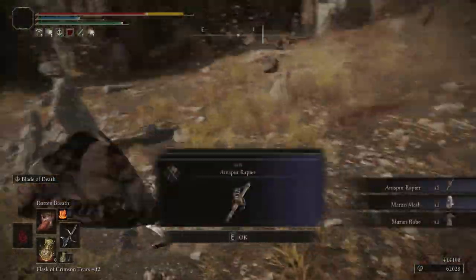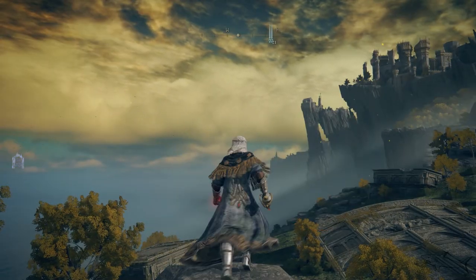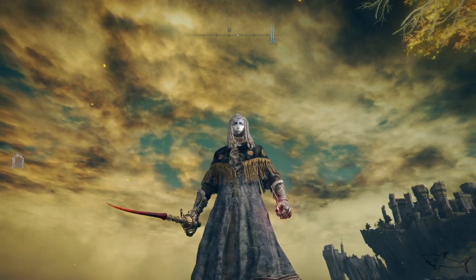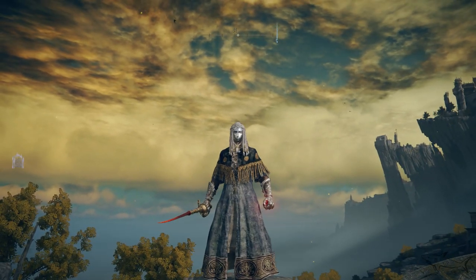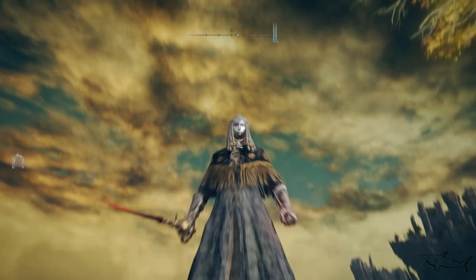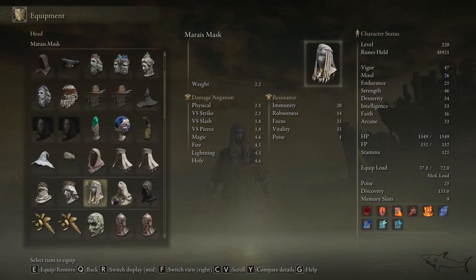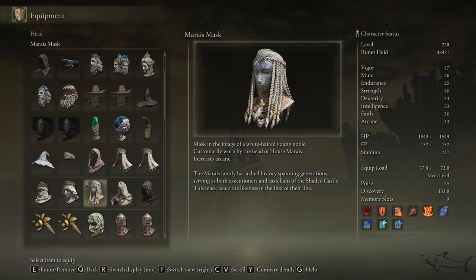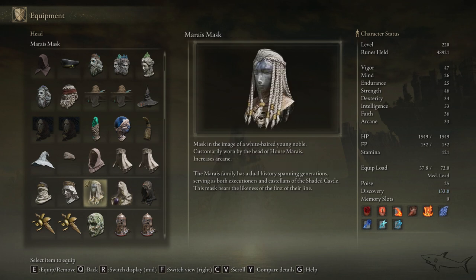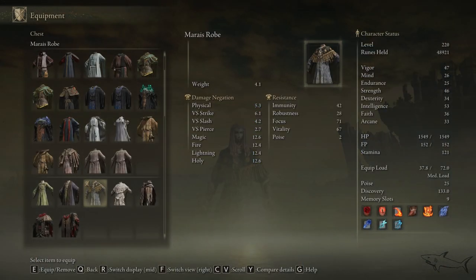I'm in New Game Plus so for me it was a piece of cake to defeat this one. Now these three items you're gonna get, but we are here to discuss the mask and the armor. The armor looks pretty nice, it has a nice texture. But the mask is probably my favorite — even though it's a girl mask, it looks very very interesting. Let me show you the stats: it will increase your arcane by a little. This is the Marais Mask, and also the Marais Robe — that's it, these are the two items.